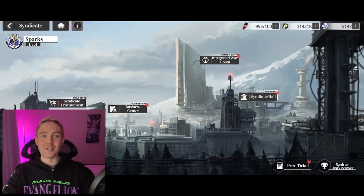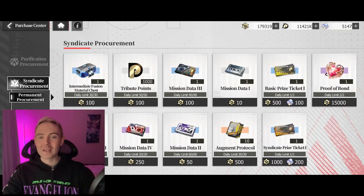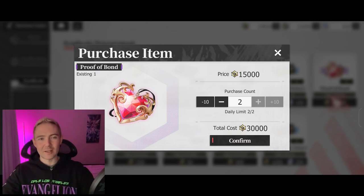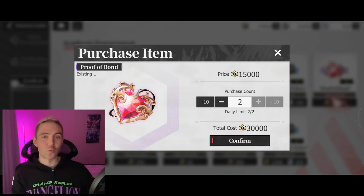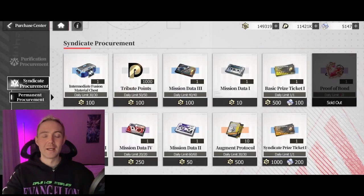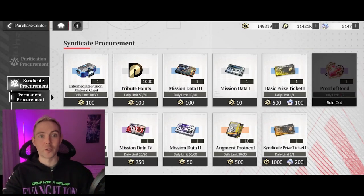The first thing we'll take a look at is the shop. This is where you can buy things with currency you get from completing Syndicate tasks. Most of this stuff I would just leave alone. Definitely the most valuable thing here is the Proof of Bond, because this is what allows you to increase the affection level every several levels or so. The first gate is at level 8, and eventually you'll want to perform the Oath for that unit, where for some rare units you get a new skin, and all of them get a stat increase. Otherwise, you can only buy them for real-world money.